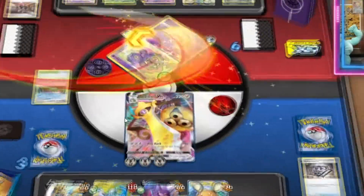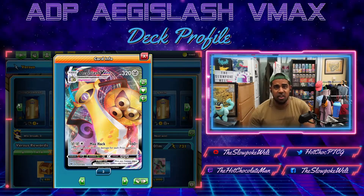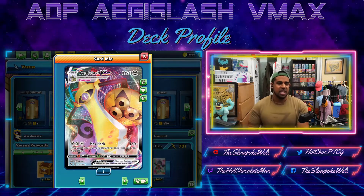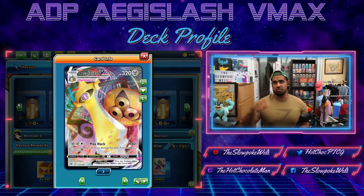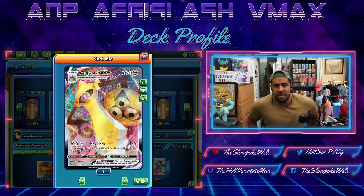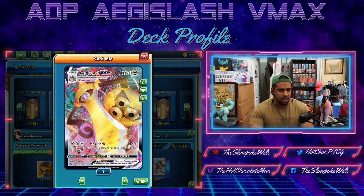You do 160 plus 30 for each prize card you've taken. So after your GX attack, you're going to be doing 190 base. And if you take three prizes after the GX attack — basically if you knock out Dedenne and Crobat — your Aegislash VMAX hits for 280, one-shotting all of the tag teams, one-shotting everything that's not a VMAX, setting up checkmate scenarios where your opponent can't one-shot this and you're always going to hit for 280 for the rest of the game.